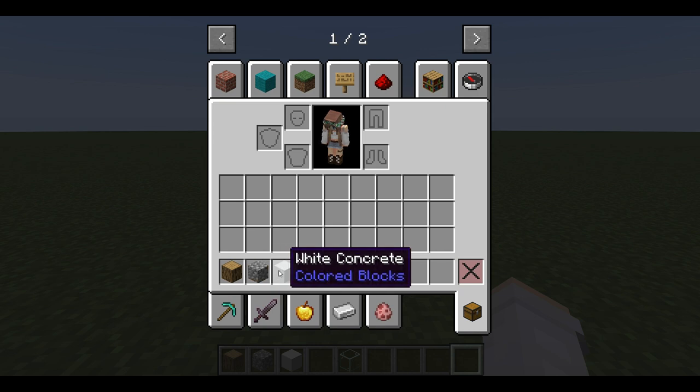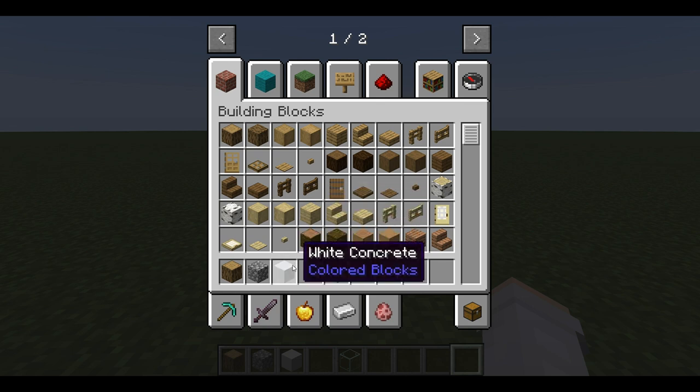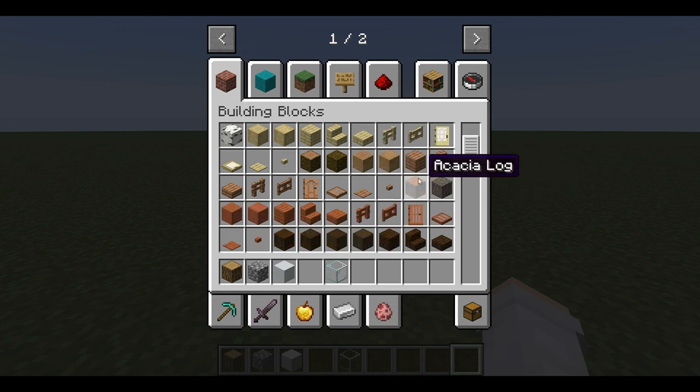For the main building block, I've recently really been enjoying the white concrete — I think it looks super simple, super modern, and it brightens the barn up. But I used to always use oak planks or birch planks. If you're aiming for a more rustic vibe, I definitely recommend oak planks, birch planks, spruce planks, or acacia — whatever you prefer.